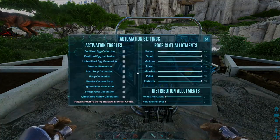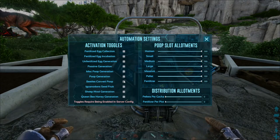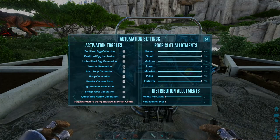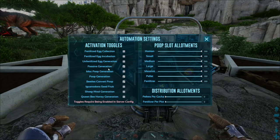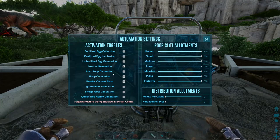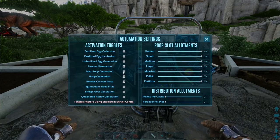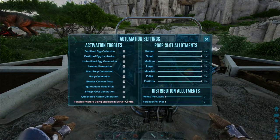Next up, go into your options and automation settings. You need to activate that. The dung beetles should convert poop, so that needs to be activated. You need to generate poop for them to activate. Passive generation is when dung beetles produce poop — they also produce oil — and you want to collect that passive generation oil as well. Malicious poop is stuff like pellets; in this case we're not doing that, but crystals and that kind of stuff.